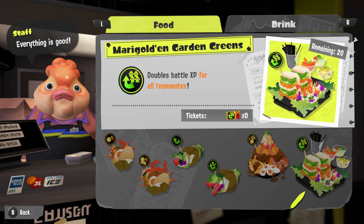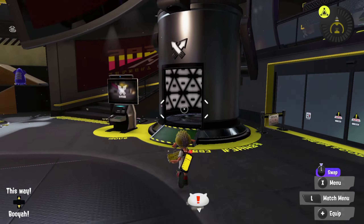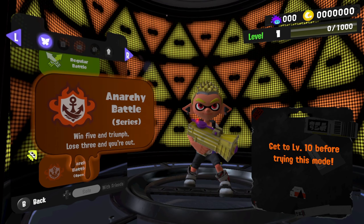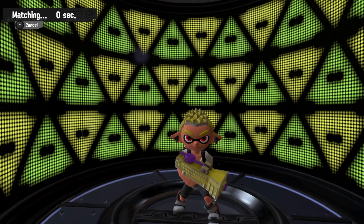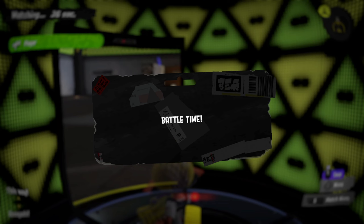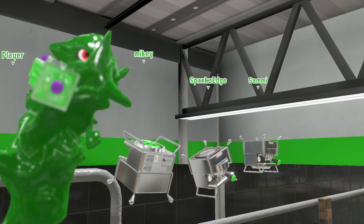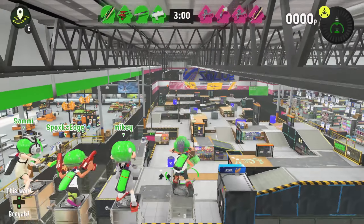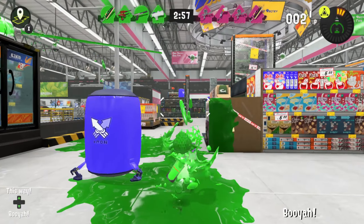As a lowly level one, we're gonna get destroyed but it's gonna be fun. There's a food stand here — the Grab and Go. The guy says food doesn't just fill your belly, it can help your experience bar or even your wallet when you grab a snack before battle. You need tickets, not cash. There's an option that increases battle cash by 50% — double. I don't know where we get tickets from, but kind of neat. I'm not gonna do any of that right now.